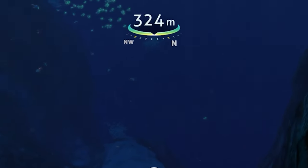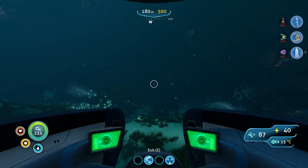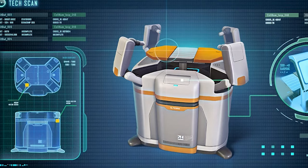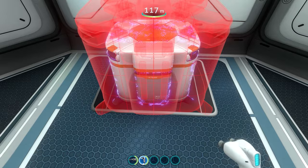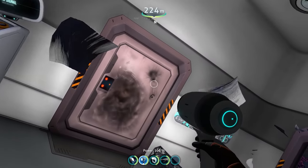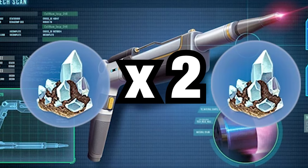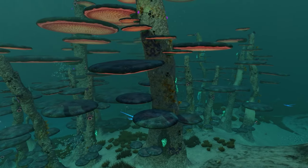The only slight issue is that this location is at a depth of 350 meters, and to get to that depth in a Seamoth you're going to need the Depth Module Mark 2. To craft that you'll need the Modification Station, which requires one diamond to construct, and to unlock the blueprint for the Modification Station you'll need to visit numerous wrecks, most of which require a Laser Cutter.